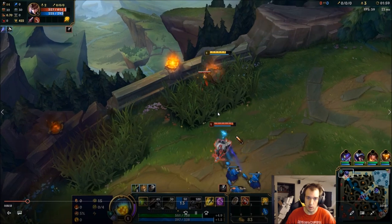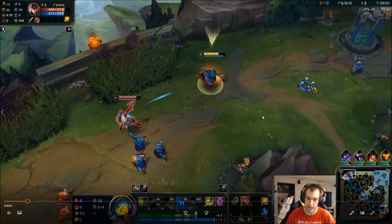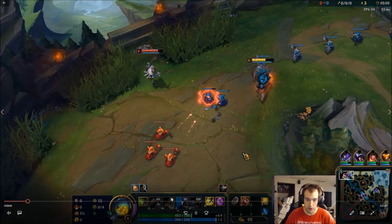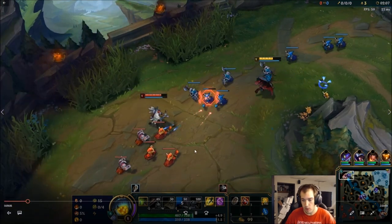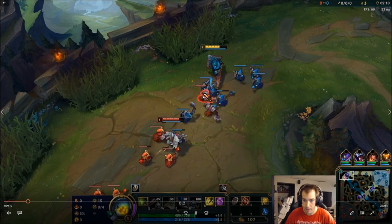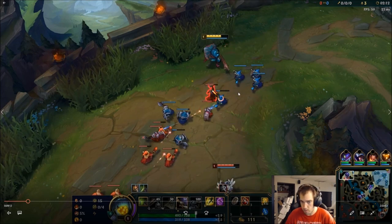The same goes for Renekton's dash — if you can bait out his dash or his W, that gives you a window. And Jax's bread and butter is his E, so when your E is on cooldown, that is when you're weakest. So what champions can take advantage of that window the best are going to be your most difficult matchups.